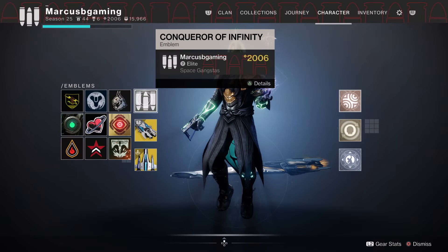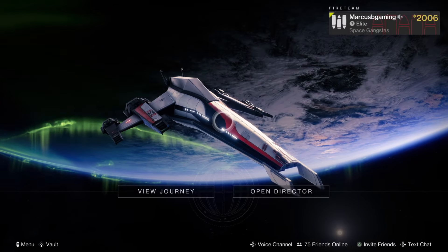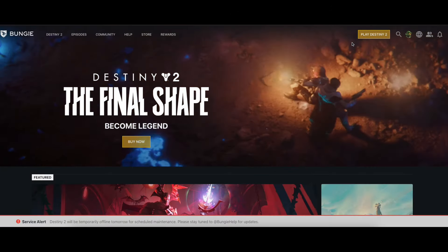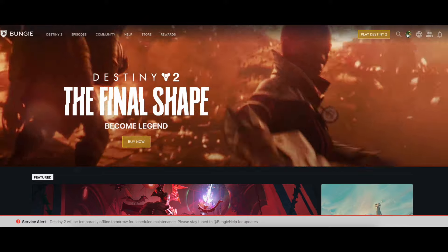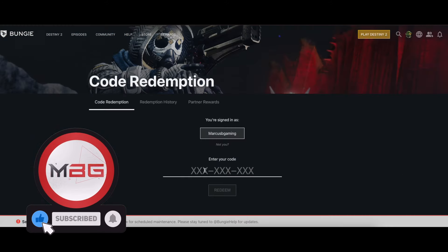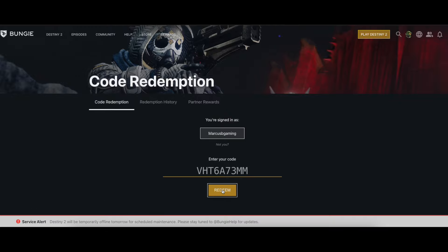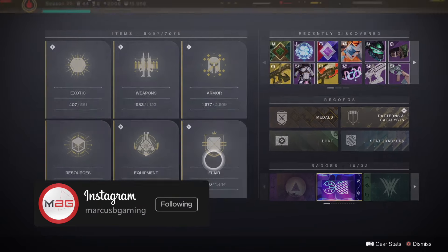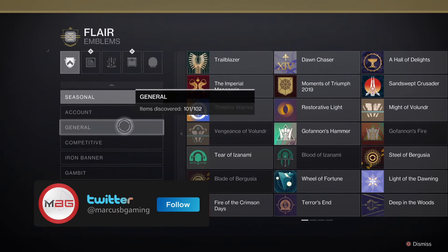Hey good people, want this free emblem right here? I got you. Copy the code in the description, hit the link under it to go to bungie.net, sign in, and go to redeem codes in your profile. Then once the code is pasted and entered, the emblem will be in your collections in game under flair and then general.